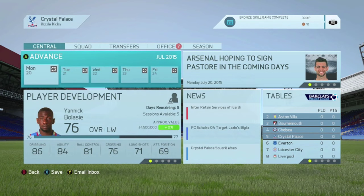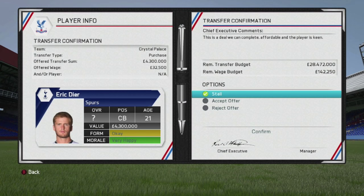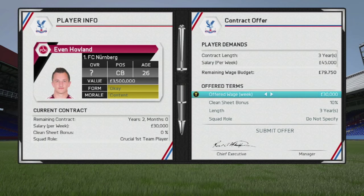With the tournament finished, it was time to put our business hats back on. All that's left before we take on Norwich on opening day is some transfers. Good news — Eric Dyer from Spurs has accepted the contract offer we gave him. He's going to become our first permanent signing: 4.3 million, 32 and a half grand a week. Eric Dyer in — that's the centre-back problem solved, although I would like to get another.